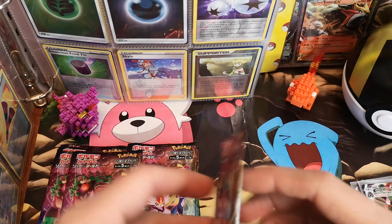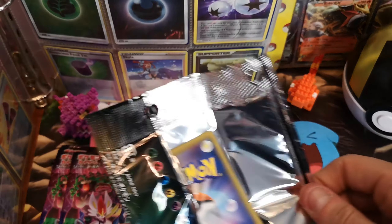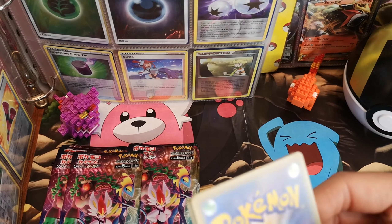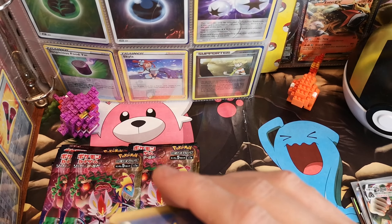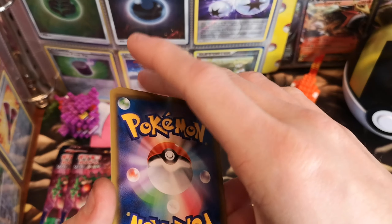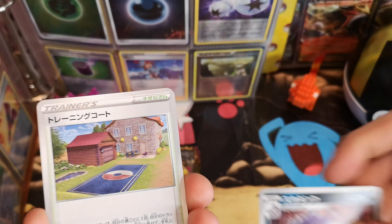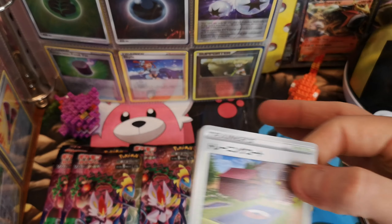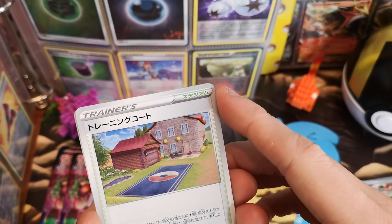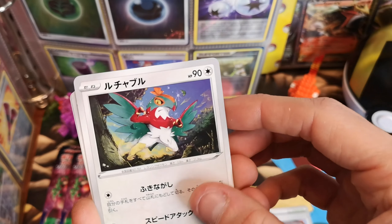We've got a Shiny Star V as well — I'm not opening it. You bought it during lockdown — we were locked down, couldn't go out. There's a Stuntank still there in the box. That's the professor's house in Sword and Shield. Lucha Libre — that's what we're going to call him. Dreepy. Snover looking at a footprint thinking 'oh my god, there's someone coming after me.' And a Cramorant — that's not a good way to end that pack.